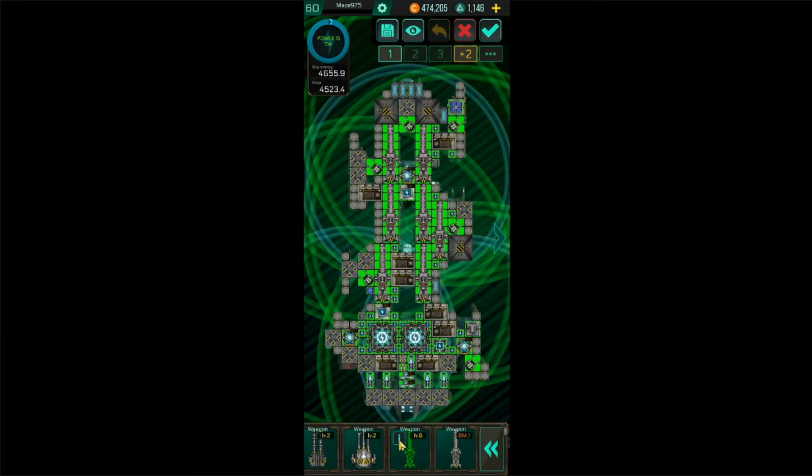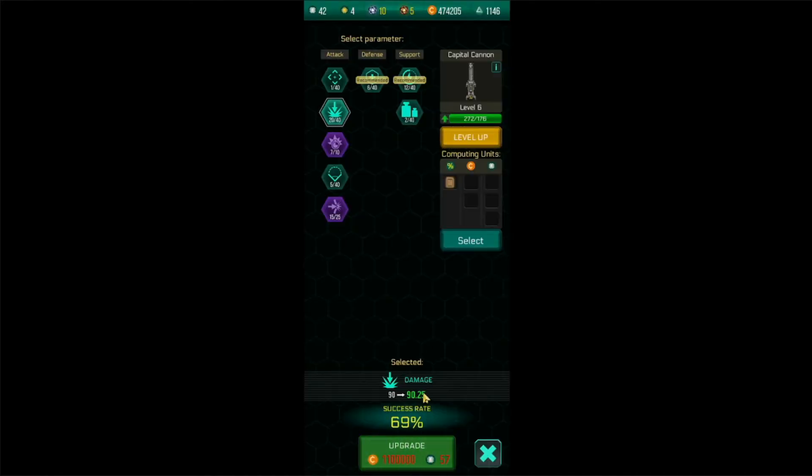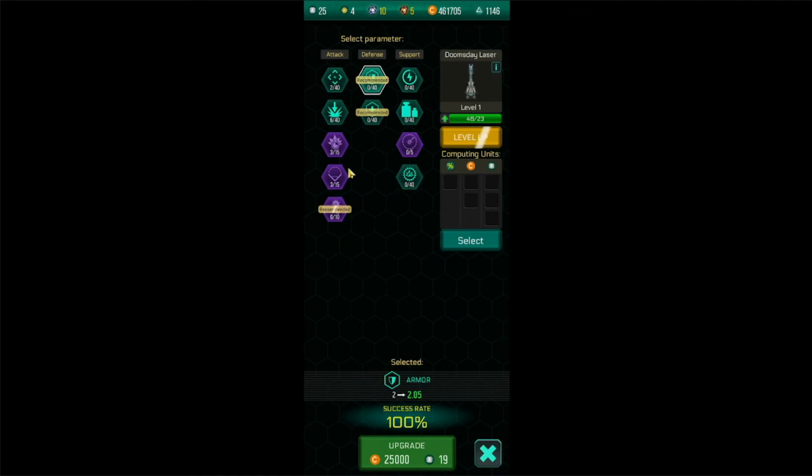Now things do get somewhat better with module upgrades. At least with these you have a way to increase your odds of actually getting what you paid for. The only downside is the sheer amount of resources you need for the upgrade to affect what you're doing at all. A perfect example of this is the doomsday laser — this thing needs to be limit broken and have millions and millions of credits, chips, and other resources dumped into it for the upgrades to actually matter.